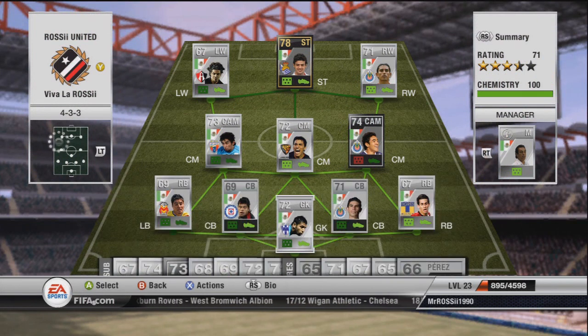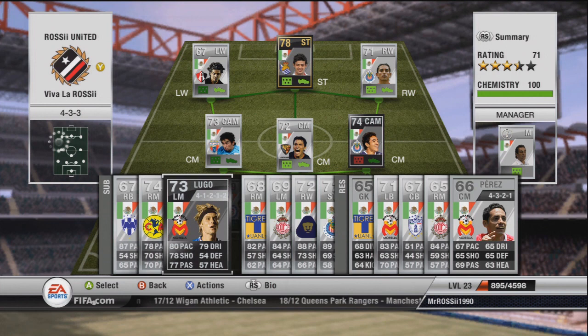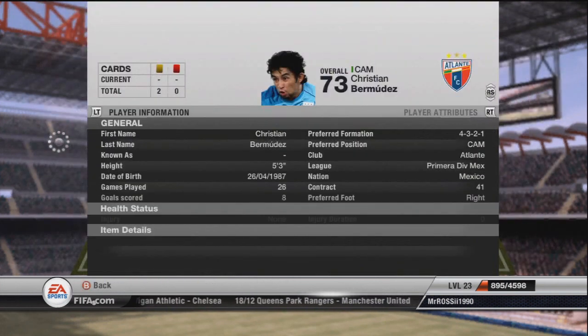So that is that team there guys. Cost me a bomb, but to be fair that's mainly the inform guys because obviously they're going to cost you about 50k each. But the rest didn't cost that much - I think he was the most expensive, next one is 600 coins.